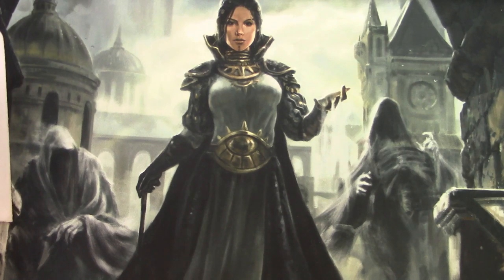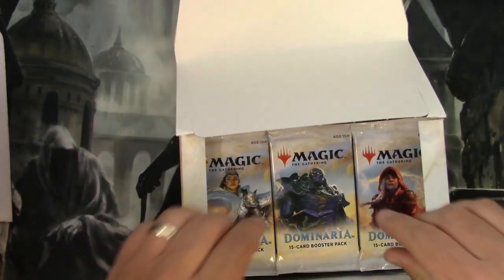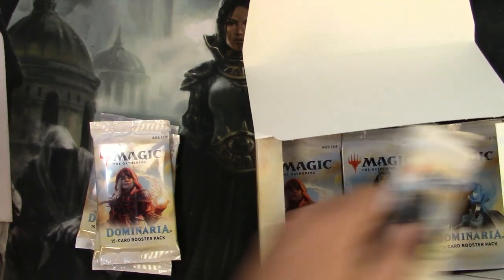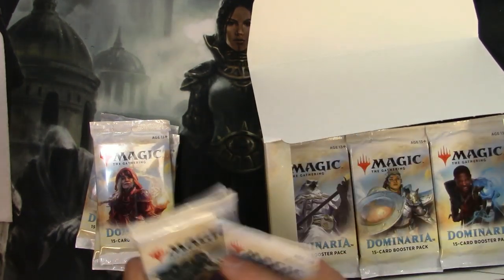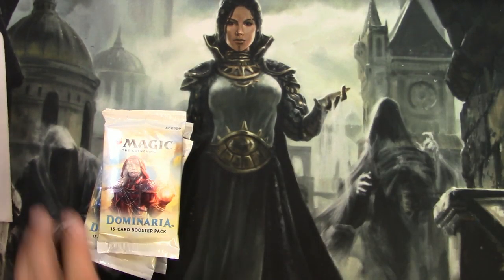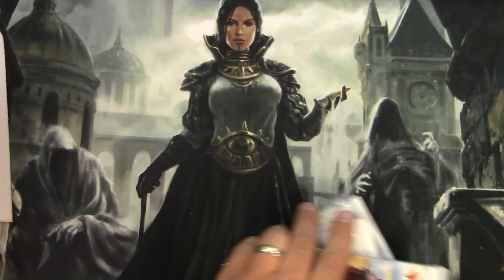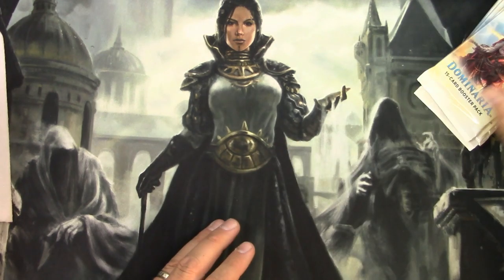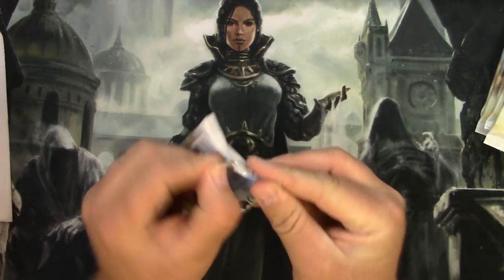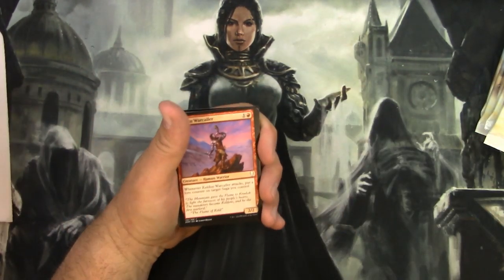Hey everyone, Tragic the Garnering back again to open some more packs. Let's do Dominaria this time. I've got this box which was sitting around already open from some draft that we did, and I need to just finish it off and see what's in it. Not looking for anything specific other than maybe a fairy or something else that's good, so let's just open them up and have fun. Dominaria, here we go! I did like this set as you all know.